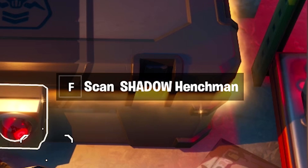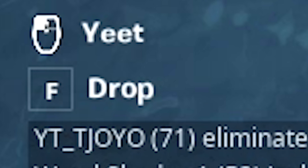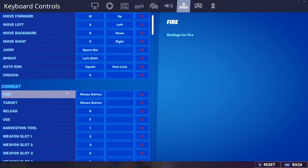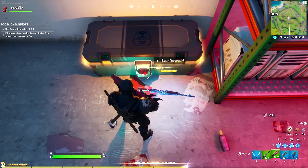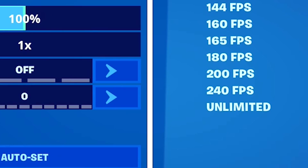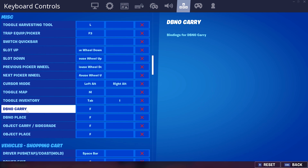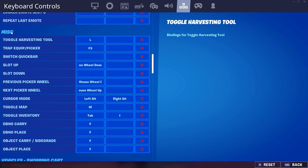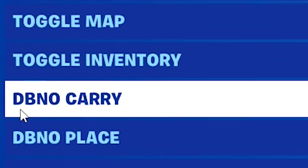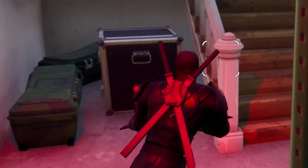It's because F is to scan Shadow Henchmen, but also F is to drop — that is crazy. I got some epic gameplay right here. I took so long my guy actually died. What am I looking for? What option is it? F to carry is F, place is F — all of these things are F. Does anyone know what DBNO carry means? Okay, I'm literally giving up on that — that is too much for me to figure out.